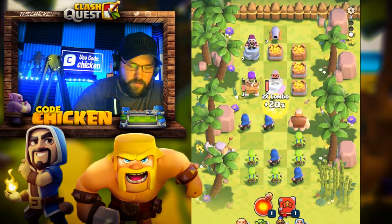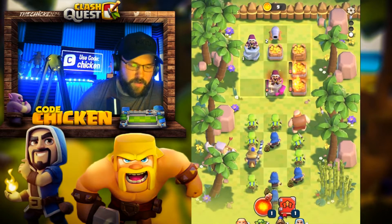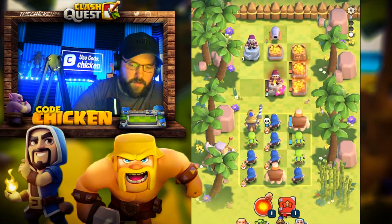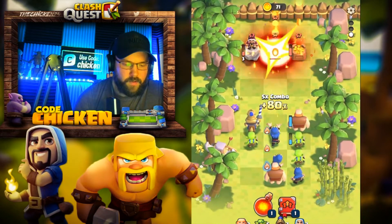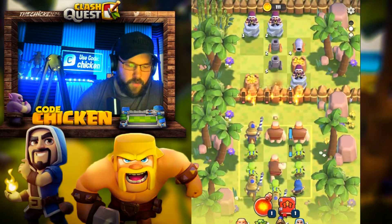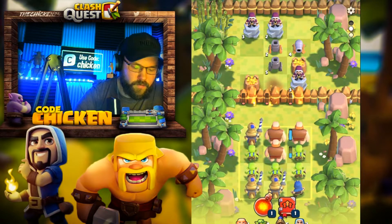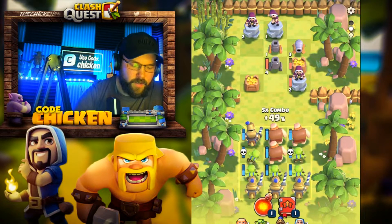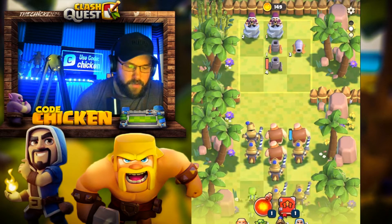Let's go Princes — some nice damage off the start. Get that burning damage, that'll be helpful. We'll do the Wizards again, just clear the whole stage. Beautiful. Those walls will actually open up for us, which is cool. Let's use the Wizard in the back. I just used all my Wizards in one go, I think. Let's go Gobies, clear those buildings for us.